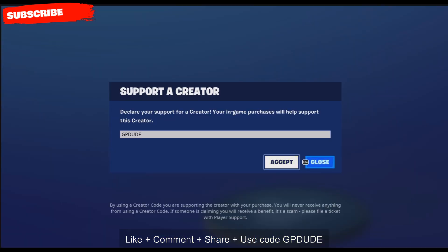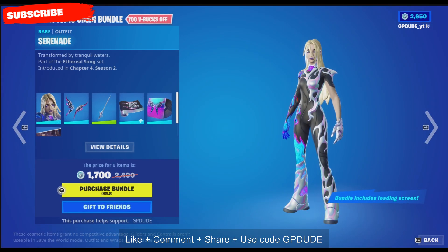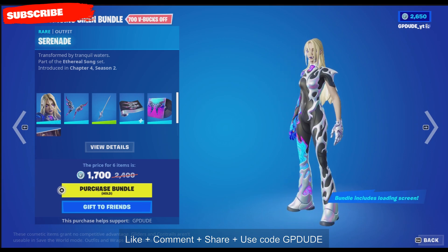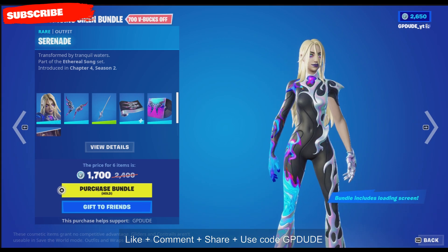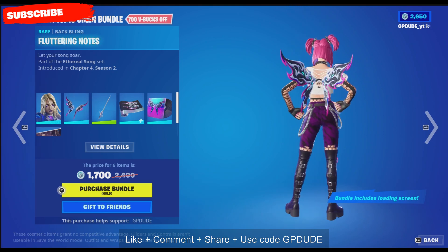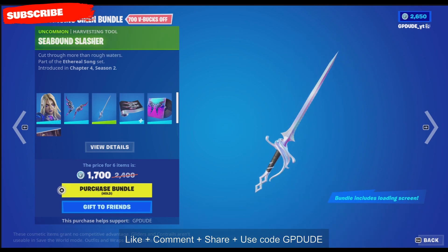We have a new skin today — the Serenade. You can get the whole bundle, called the Singing Siren Bundle, or just buy everything separately. The bundle includes the main Serenade outfit, Fluttering Notes back bling, Seabound Slasher pickaxe, new weapons wrap, music, and the Hypnotic Gaze loading screen.